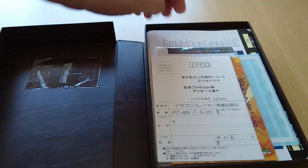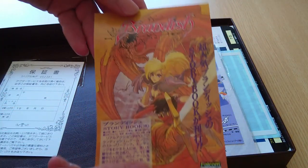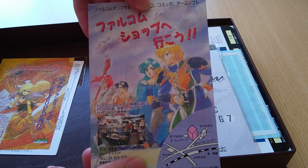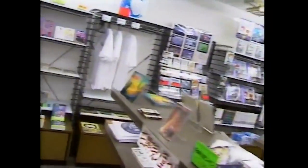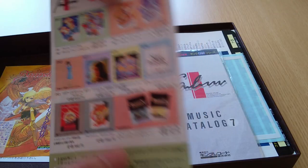Opening it up now, you'll see the original Falcom seal from the outside of the case that has been preserved here on the inside by the previous owner. Like the first game, there really is a lot of stuff in here. First we have the warranty and registration card. Next we have an advertisement for a storybook based on Brandish. Next we have an advertisement for the Falcom shop — a brick and mortar store that existed in Yoyogi from 1989 to 1998. I would have loved to visit there, but it closed before I ever came to Japan. The closest I'll ever come is the Falcom museum that was briefly opened in 2017, which also had lots of stuff for sale. The back side shows a number of Falcom goods, which were no doubt available at the Falcom shop at the time.